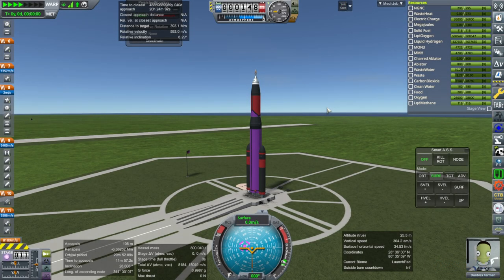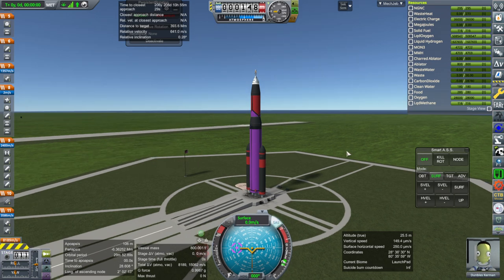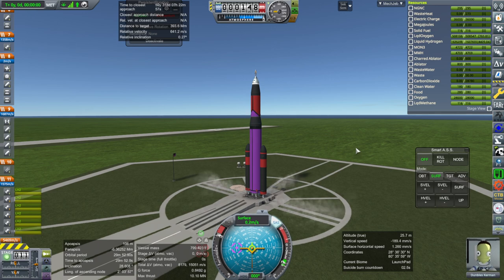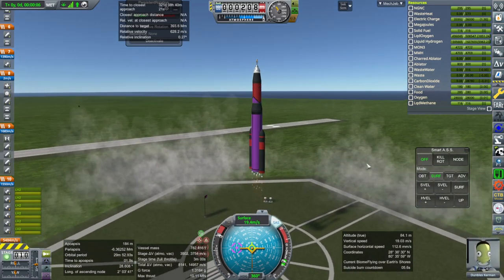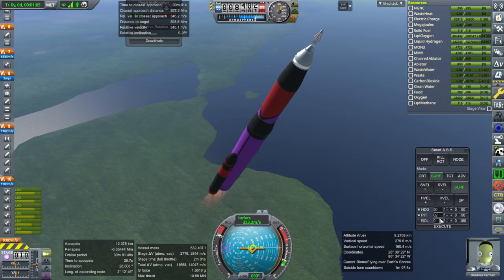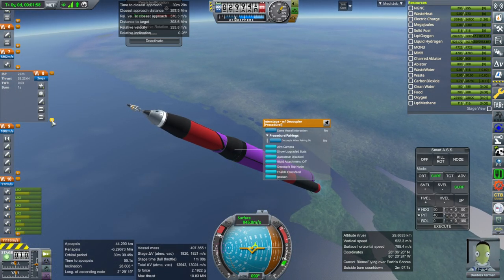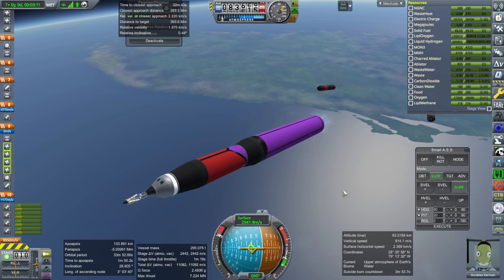We have leftover waste and wastewater from the last time this pod was used - let's dump that right now. With that all clear: SAS on, throttle up, ignition. Six hydrogen engines now, and up we go. We're past the sound barrier. Clearly more than necessary going on with this stage.